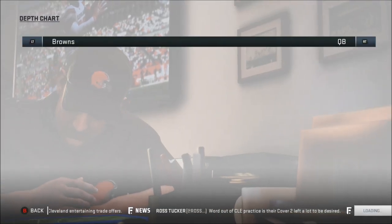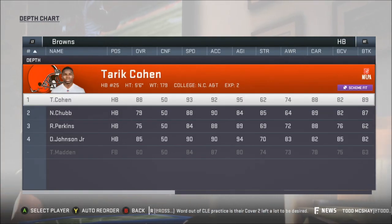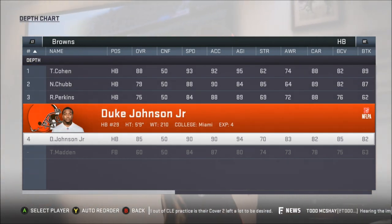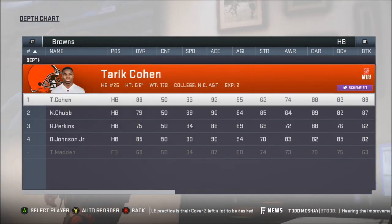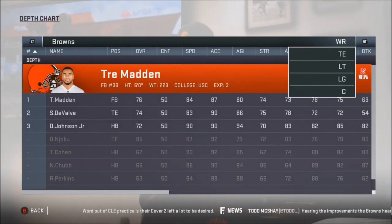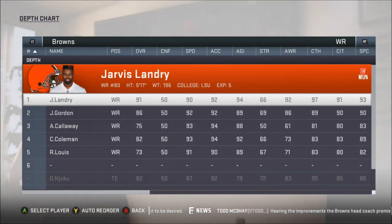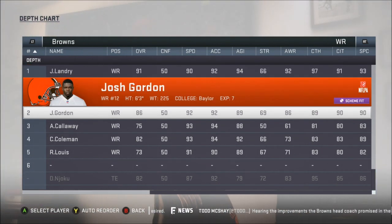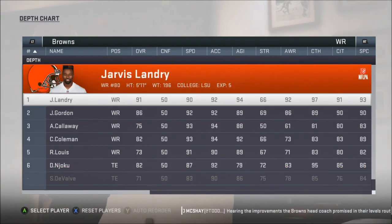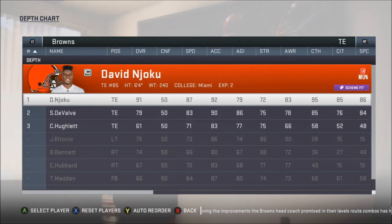I just did the offseason, the draft, everything like that. So it's Baker Mayfield at QB. My halfbacks are Tariq Cone, Nick Chubb, and R. Perkins. I'm putting Johnson down because I'm going to get rid of him — he wasn't effective. I traded for this fullback, who's probably the best one available. Then receivers: Gordon, Landry, Gordon, Callaway, Coleman, Lewis. I'm going to put Najoku as the sixth wide receiver. Tight end is Najoku and Devalve.